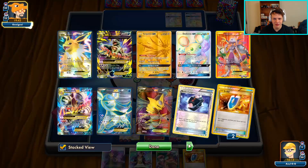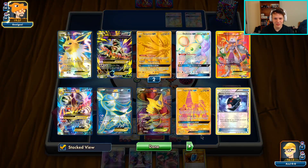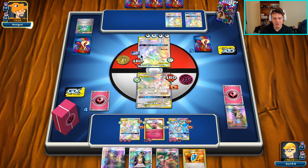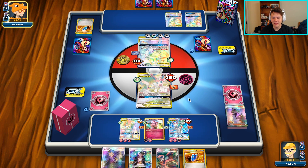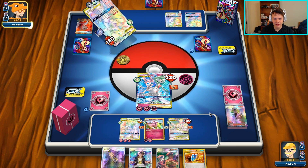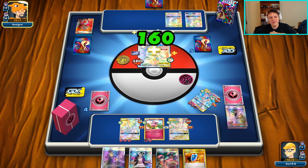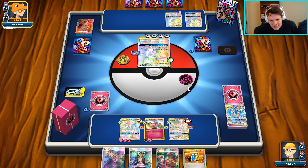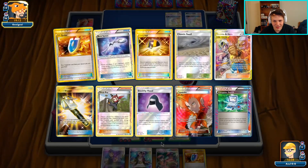They would heal all the damage but wouldn't actually take any prize cards. We're actually getting close to decking out, so their stall tactic might actually work. There's a Lysander - I think they're just going to do it again. Oh, they're maybe going for the knockout here finally. Oh - Miraculous Duo! Oh my gosh, they healed again! Holy moly, we can't stop them from healing - this is ridiculous.